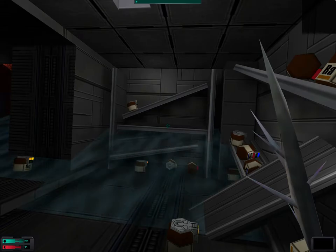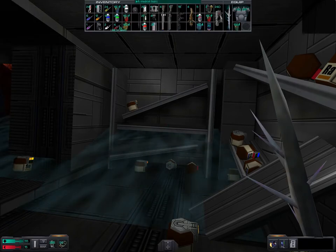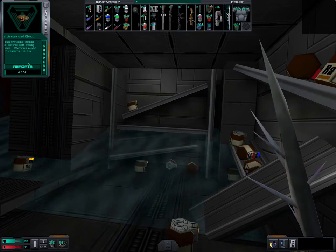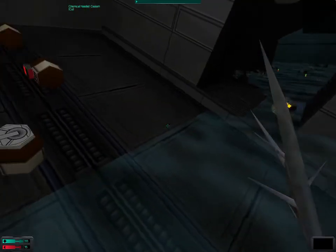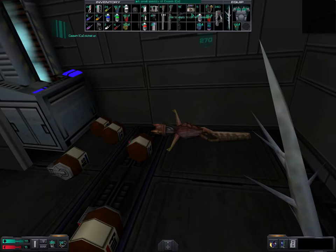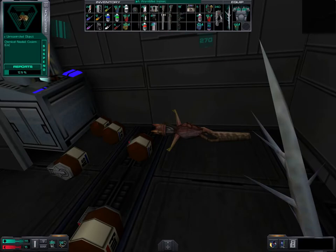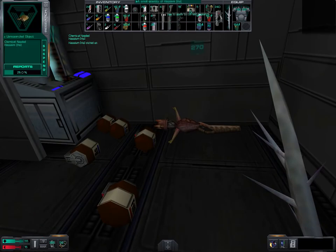Last time we saw why there are so many anti-radiation hypos here — large portions of the water are actually radiated. I am an idiot: in order to research that weapon we found in Diego's quarters, we need to upgrade our research skill. But we actually don't need any upgrades to research that — that's okay.